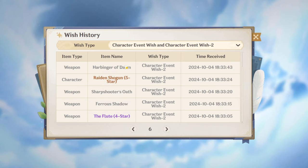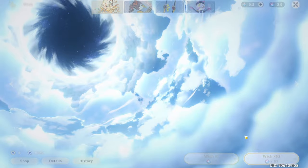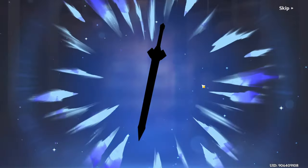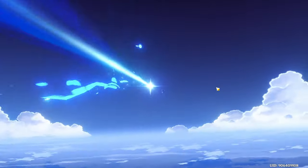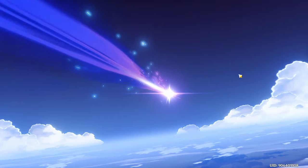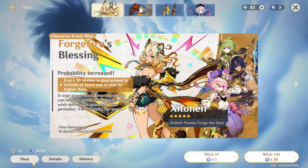We are sitting at 26 pity so we're going to need to get quite lucky. First 10-pull — at 36 pity we get a Layla. She's already C6 though from the 100-percenting video, but I'll take it, that's another free pull. Also, why are we getting Layla — she's not even on the banner? 46 pity, we get a Candace. 56 pity — we still want a five-star. Another Candace — perfect. We are down to single pulls, five single pulls left.